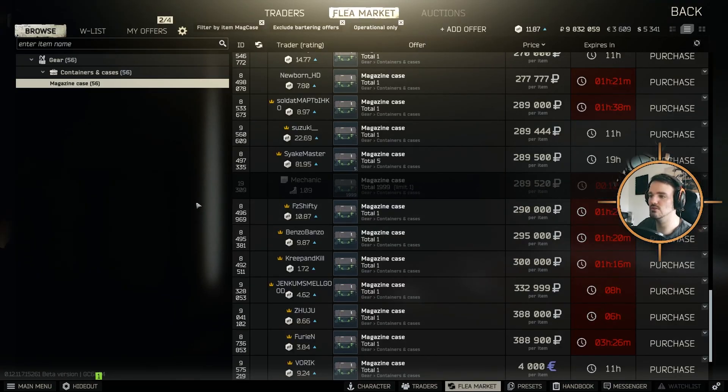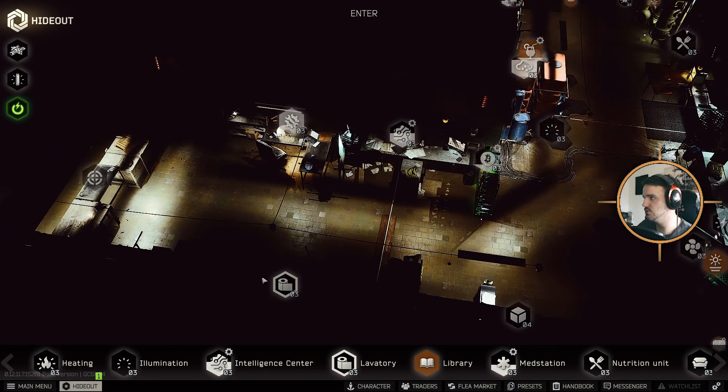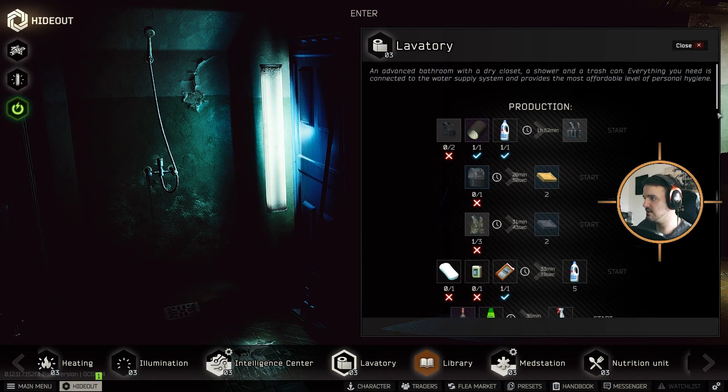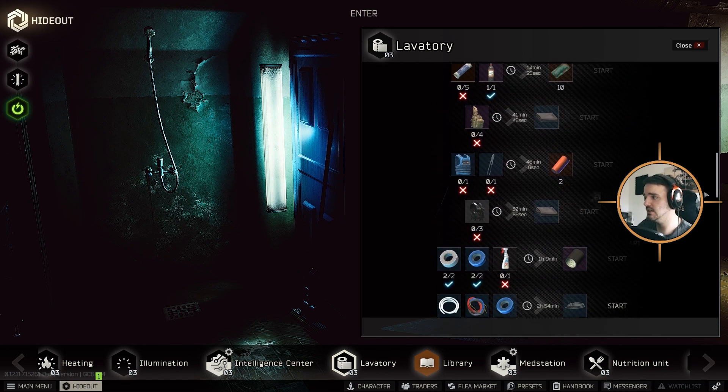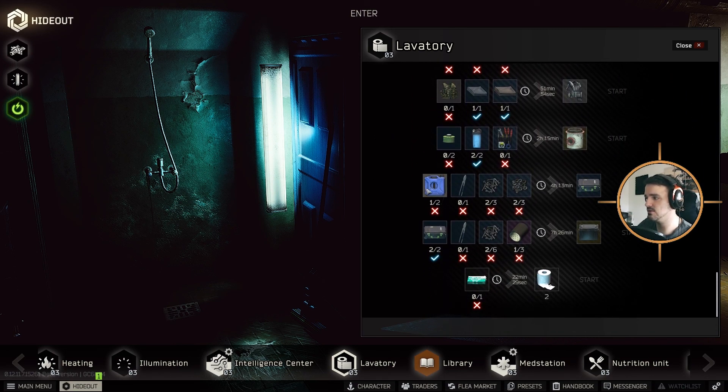The other way to obtain it is in the Lavatory, I think at level two — you can craft it. The craft requires fuel, cutting scissors, three bolts, and three nuts. I recommend using up the fuel from inside first, then crafting from the empties, because you can do that. This way you don't waste the money.